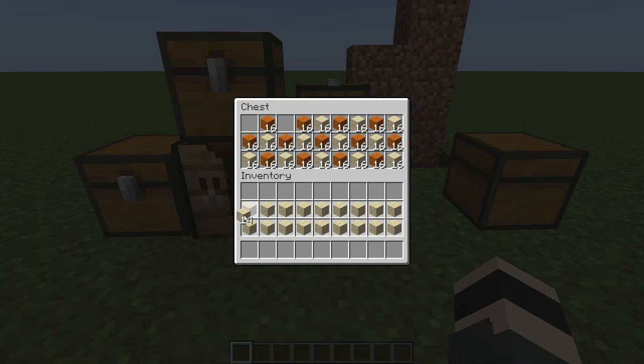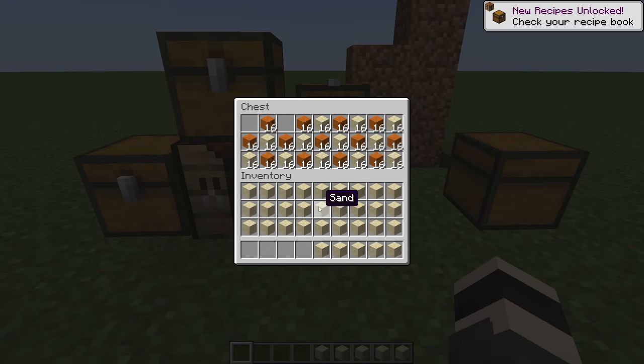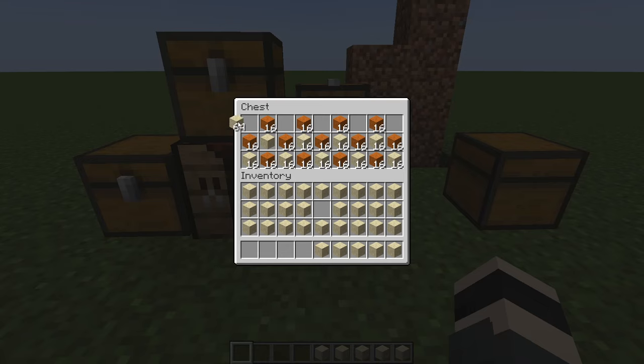You can also just double-click and it will collect all the sand in the chest or inventory, as you can see. Or if you want to distribute items along empty slots, you can hold shift and left-click and it will distribute the items evenly. You can do that with every item.